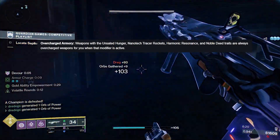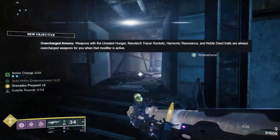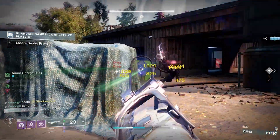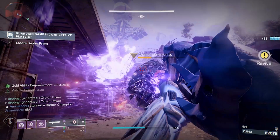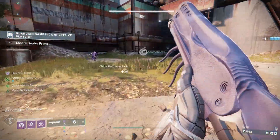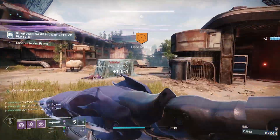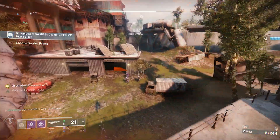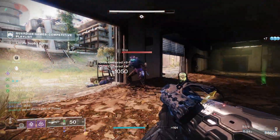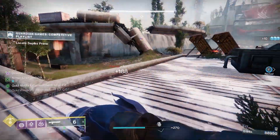Overcharge Armory: weapons with Unsated Hunger, Nanotech Tracer Rockets, Harmonic Resonance, and Noble Deeds traits are always overcharged weapons for you when that modifier is active. I think this is a mid, very niche perk. I don't like using it personally because when overcharge is active, you're usually doing content with champions and I'm not using weapons just for the boost — it doesn't stack, surges are already provided, and there are usually particular weapons slotted for the activity. I kind of hope we move away from this one.